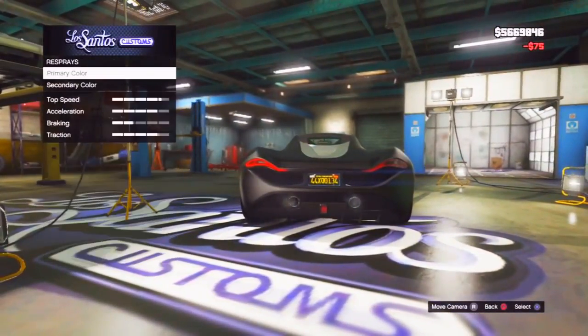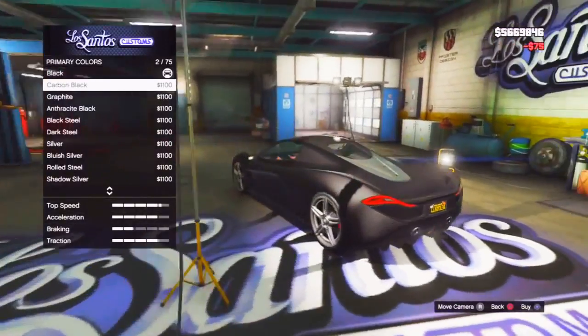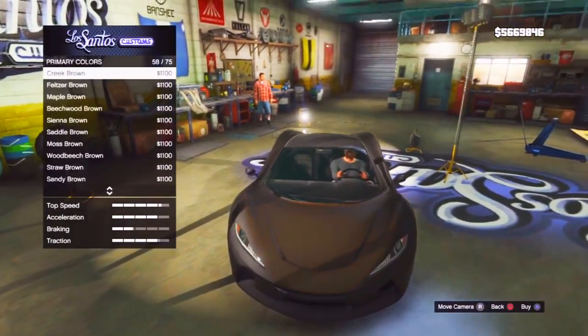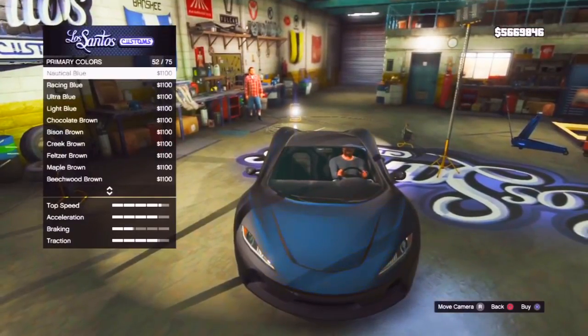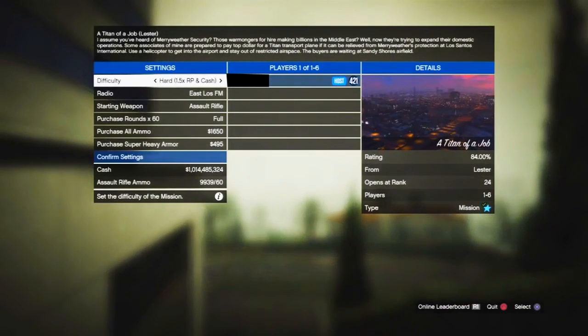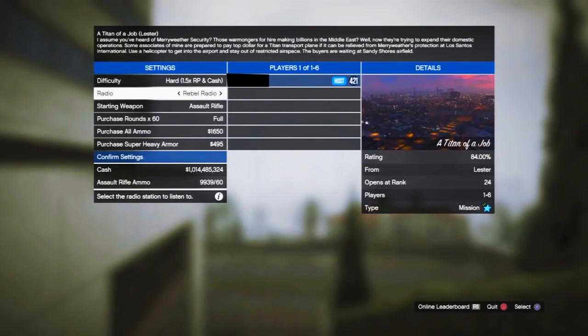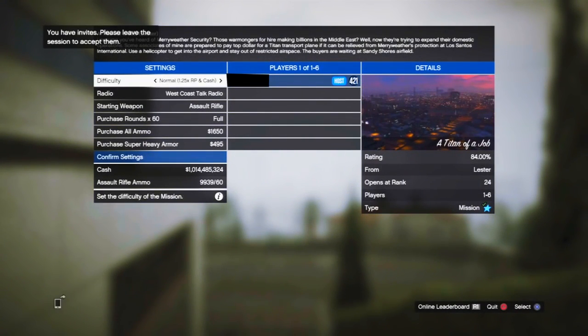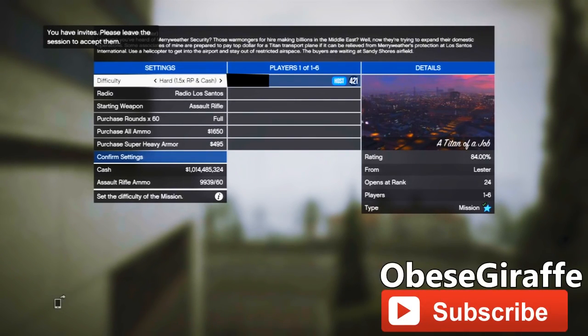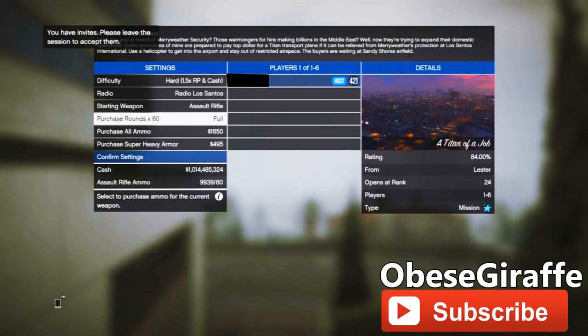This is a very good mission to get lots of money, and I'm going to show you the best way to do it. What I recommend you have for this mission is an Armored Karuma. The mission becomes ten times easier with one. Make sure you've started the mission and set the difficulty to hard.